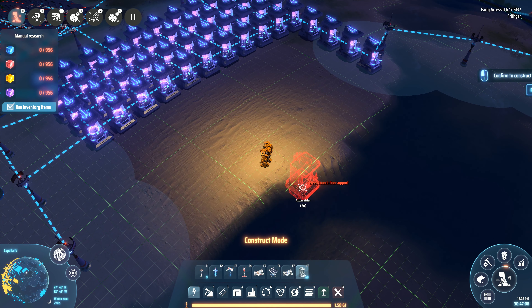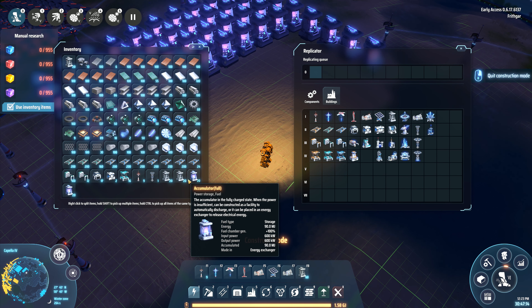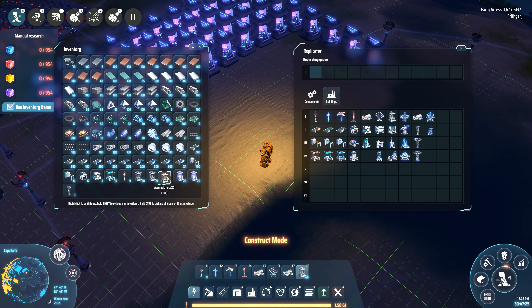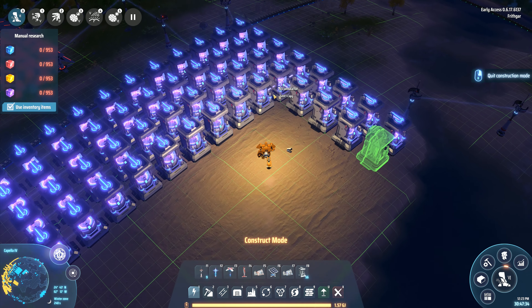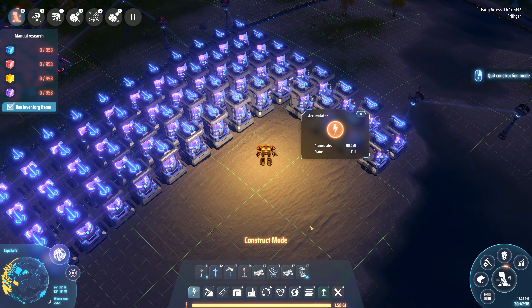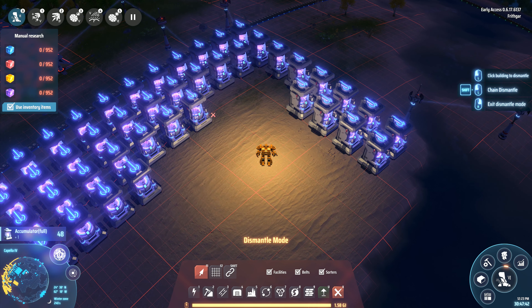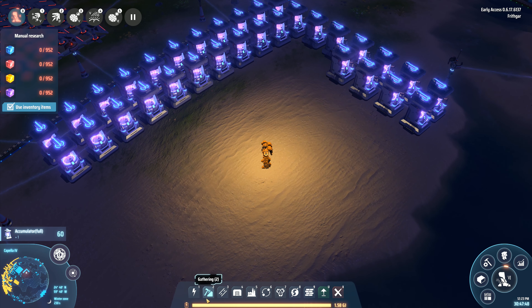Wait, why is that saying 60? That shouldn't be saying 60. That's a full accumulator. Oh, I picked up 60 of them — I didn't realise I'd done that. Well, I guess that's not a bad thing. We can put down 60 then. I'll remove another 20 back here and I'll replace them with 60 empty accumulators. We'll put them all in.